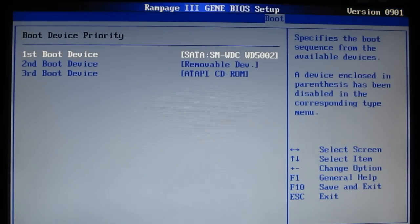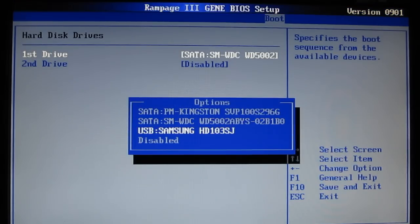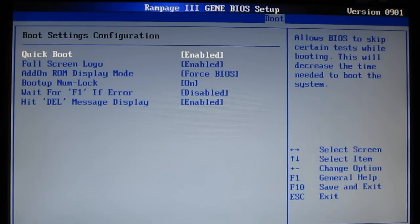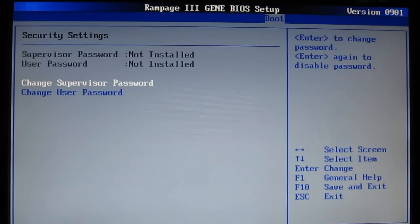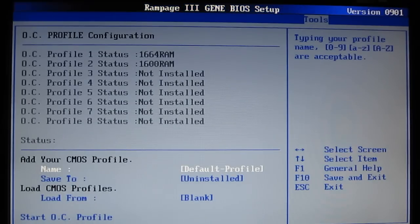Boot device priority, listed hard disk drives — there are actually a couple more hard drives in here but we have them disabled for boot purposes. Boot settings: quick boot enabled, full screen logo, ROM display mode, boot up number lock, wait for F1 if error, and delete message display. Security — password. Tools: ASUS Easy Flash 2 for updating your BIOS, and ASUS Overclock Profiles, which allows you to save up to 8 profiles of different overclocks, timings, voltages, etc., and load them at the touch of a button.